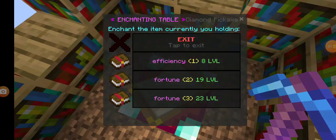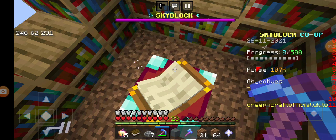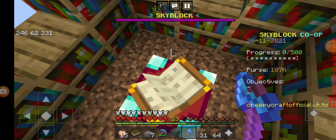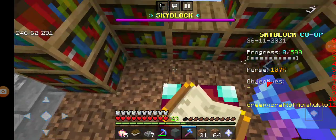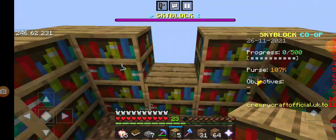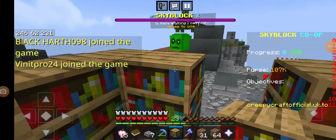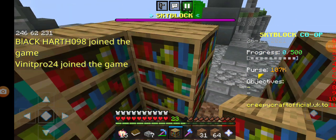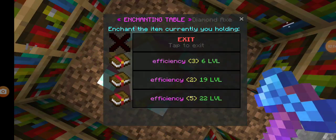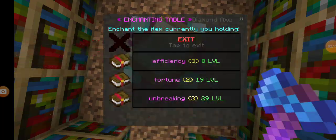I had made an enchanting setup here, as you can see. This gives me 30 level enchanting — sorry, not 30 level. Let me check again: maximum 25 level enchanting, 23 level enchanting. I don't know how I can get 30 level from this. Let me try a new thing. This is only for decoration.